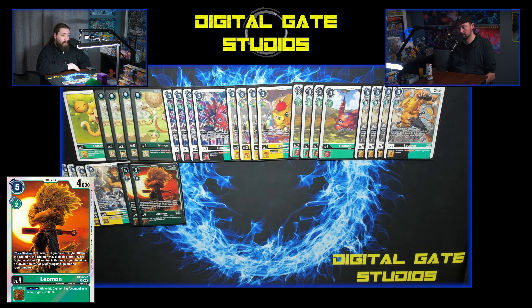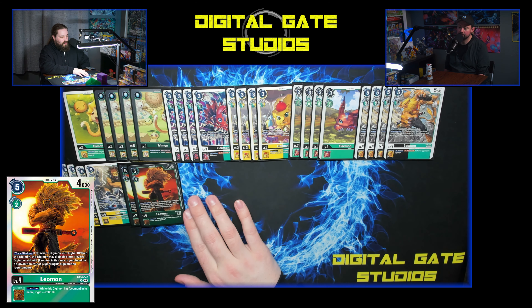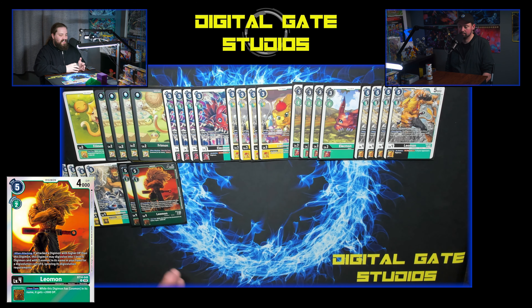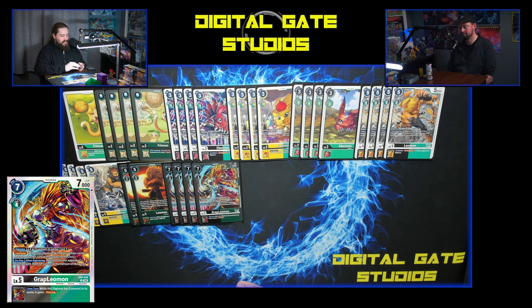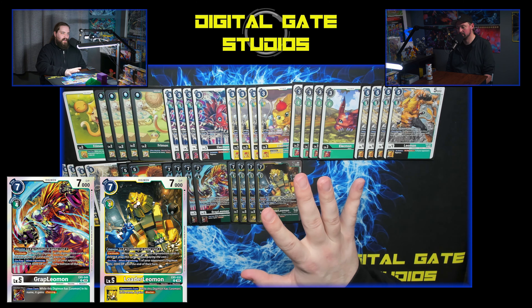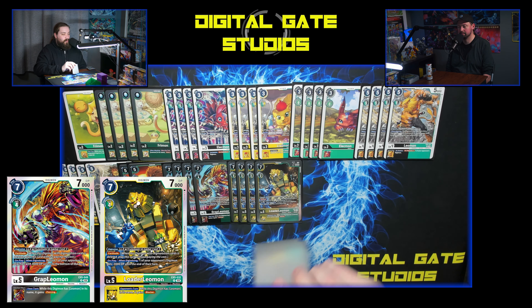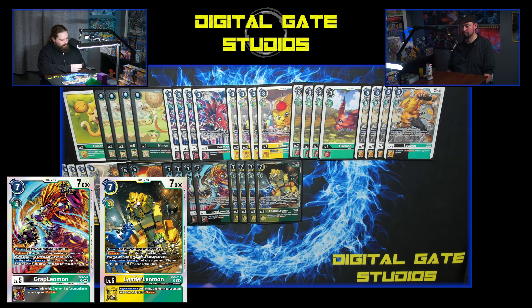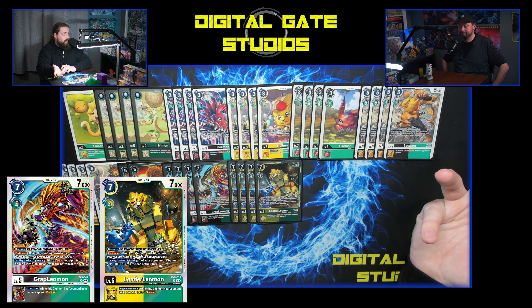You get to trigger the when-digivolving effects of Grap Leo or Loader Leo while swinging, but you don't have the risk because your level fives all have Fortitude. If you swing with Leomon, digivolve into Grap Leo, hit something mean in security — that body just comes back because it's got Fortitude. Liomon also has: when attacking, digivolve into a Leomon-named card at reduced cost, and on deletion, one of your opponent's Digimon gets minus 2k — really mimicking Leomon. I'm playing two BT14 Leomon as well, for a total of 10 level fours.